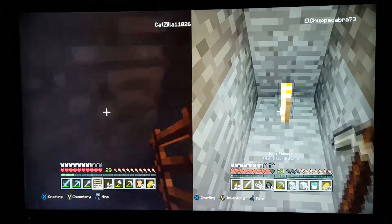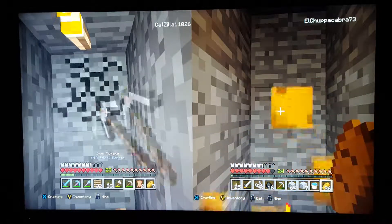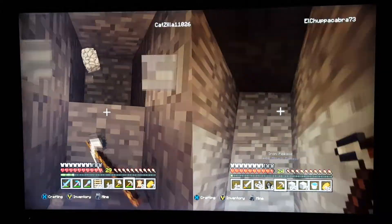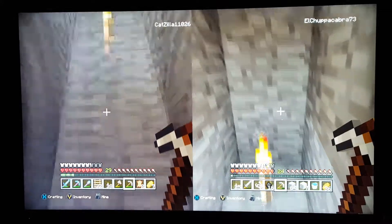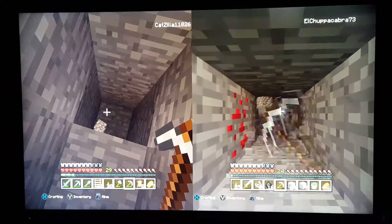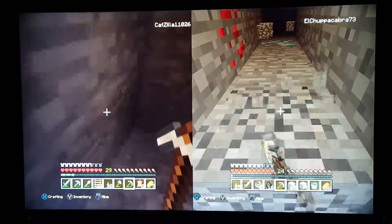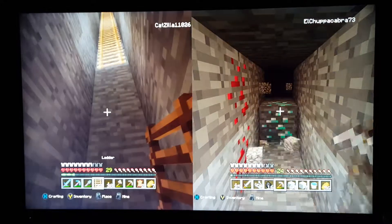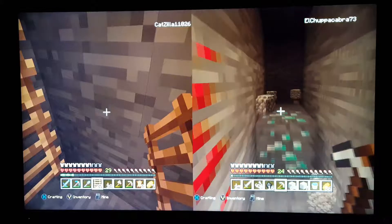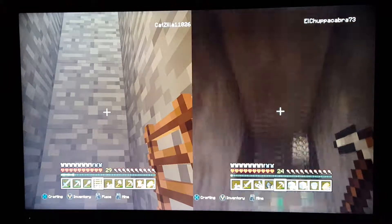Pro tip number 412: when you're mining, stay well back from where you're digging. What I usually do is stand flush against the stone, and then your pickaxe will reach out five blocks in front of you — hey look, diamonds! — so I usually dig that before I move forward, just in case you dig into lava or something like that.